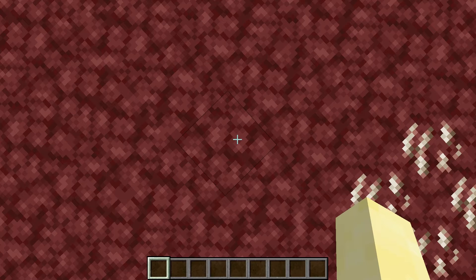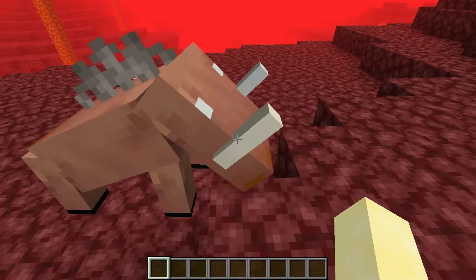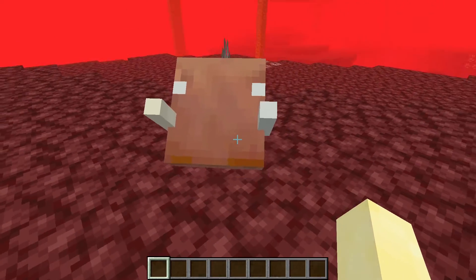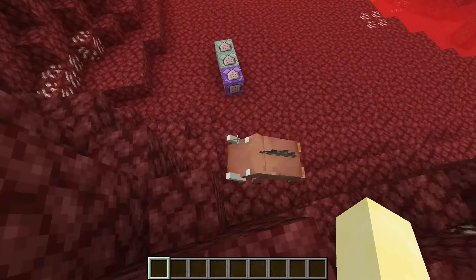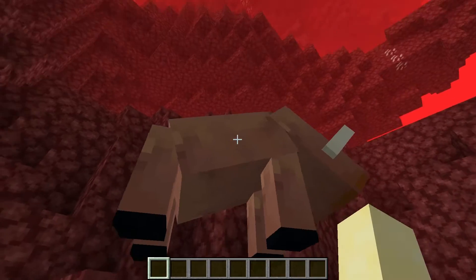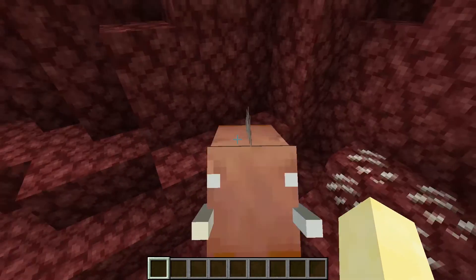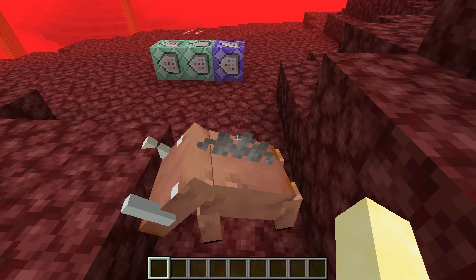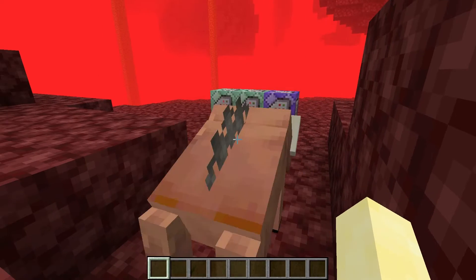Now it's time to get on to the mobs. The first mob we're going to be looking at is the Piglin Beast — well, that's its current name and it's going to change, but for now that's what we're calling it. It looks like this. It's actually kind of interesting. It has four legs, its body is kind of tilted, the head is also tilted, it has white eyes and horns down on its face, and there are maybe spikes or something on its back.